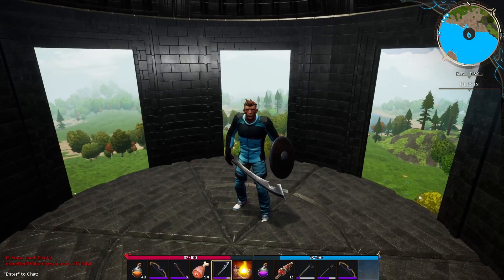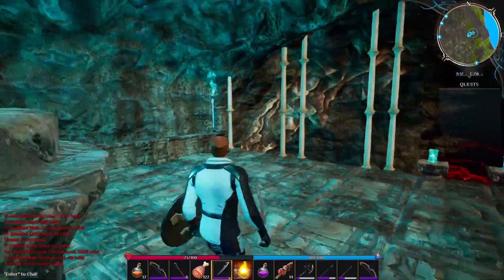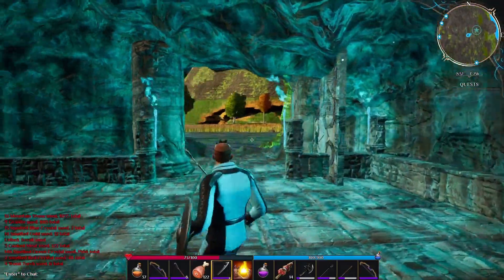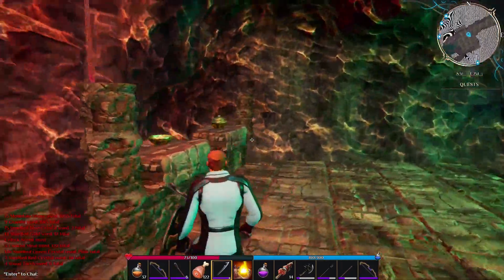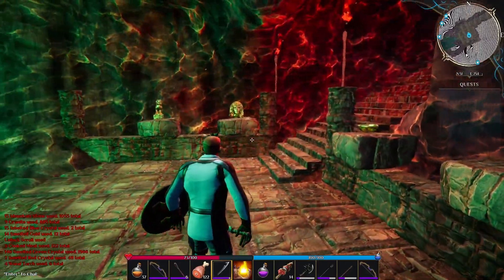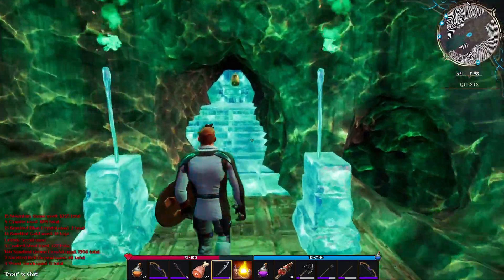Welcome dreamers and happy Wednesday. In our last video we took a look at themed building in Dreamworld. We saw how you could unlock new building assets with certain themes like castle stone as well as Roman architecture build pieces, and then we started our own build and saw how we could mix and match the different themed build pieces to make a unique looking build.